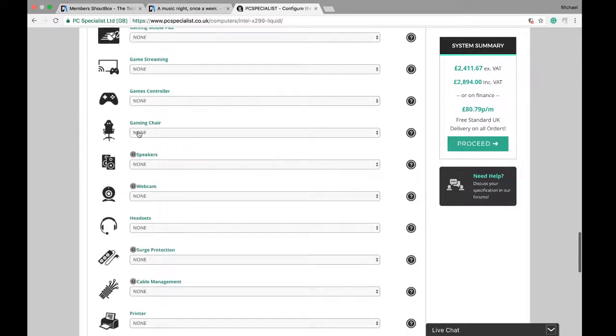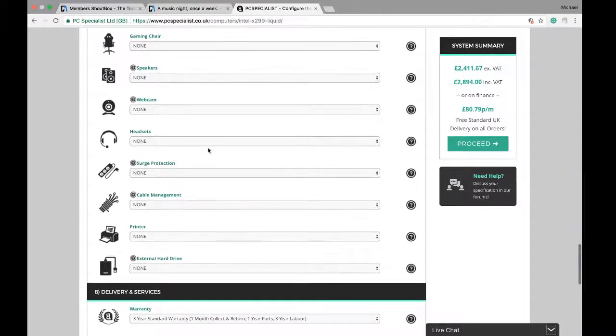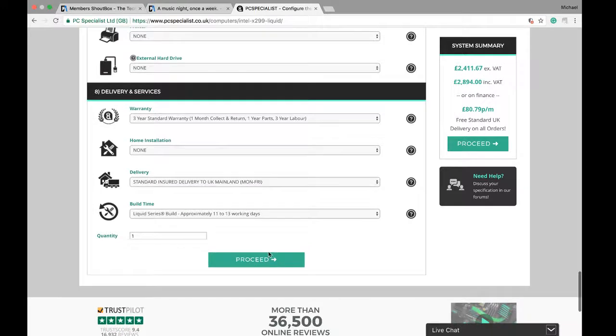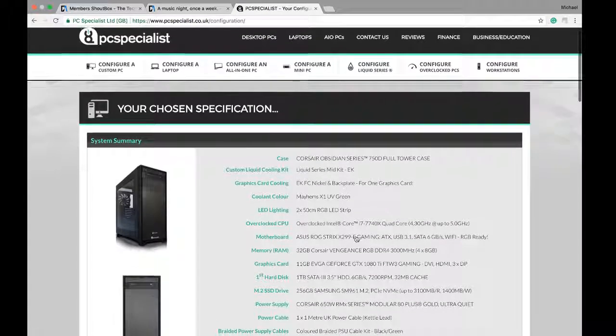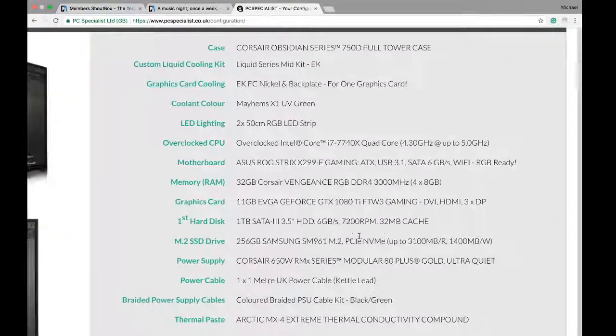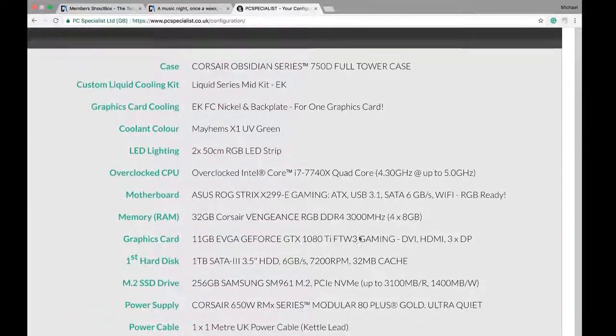That's pretty much it. I'm leaving out the keyboard and cables for another time. I've got to get a gaming chair as well but that's the order done. I'm gonna proceed to checkout — if I've done anything wrong I don't know much about computers, but the system will tell you if something doesn't work together, which is really good. It's also asking where I want to install my OS — I'm going with the SSD obviously because it's faster.